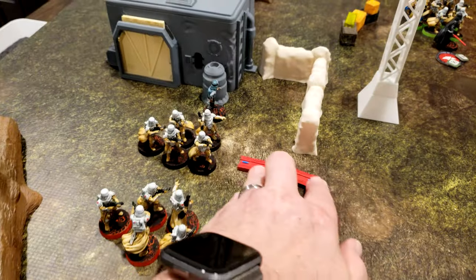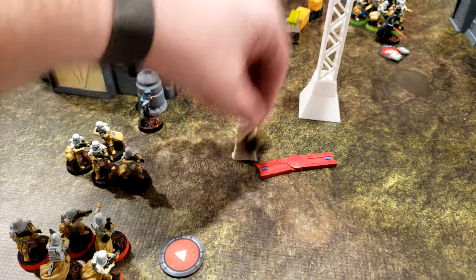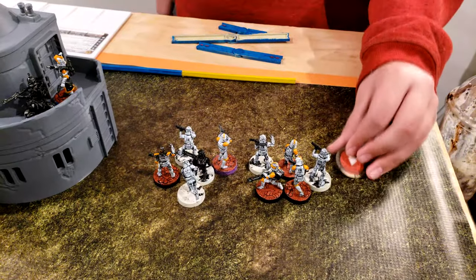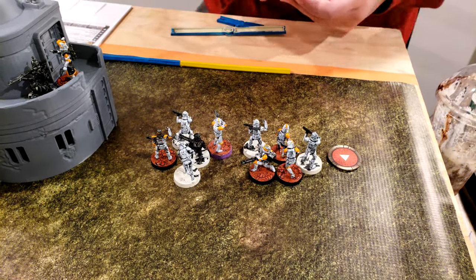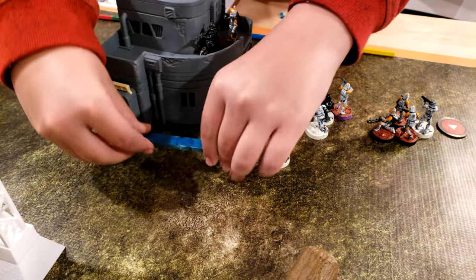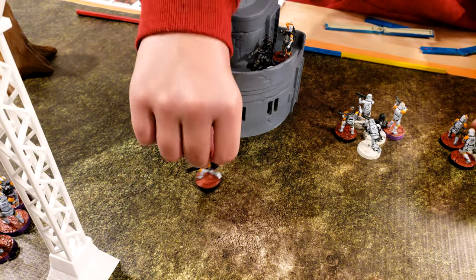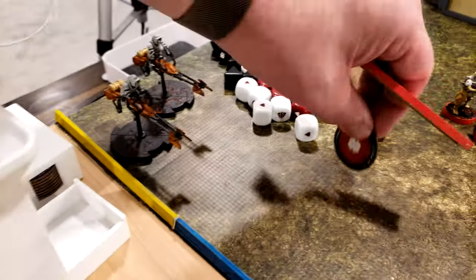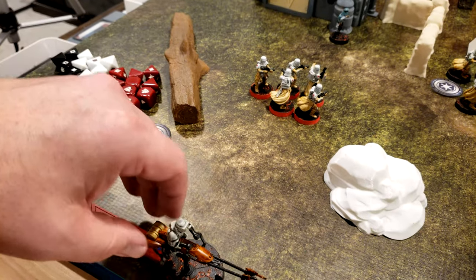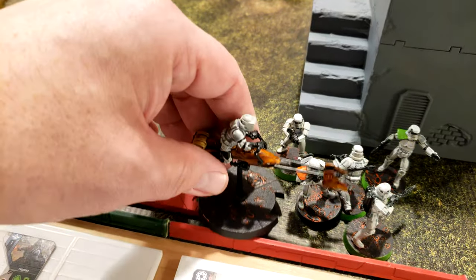The Snowtroopers go with a double move forward — though those are single-move sticks, so that's all they get. Another token is drawn. More Troopers activate and begin moving in to the center with a double move. The Speeder Bikes draw their token and take a Compulsory Move first, getting into position, then a regular move so they don't cause suppression.